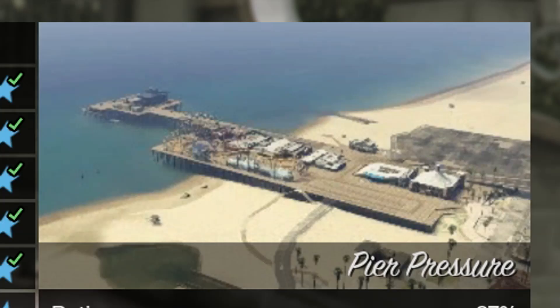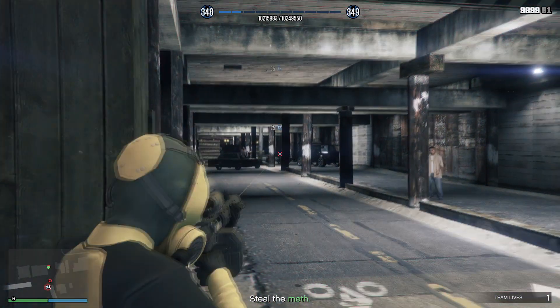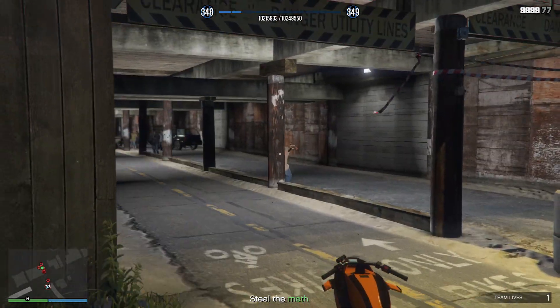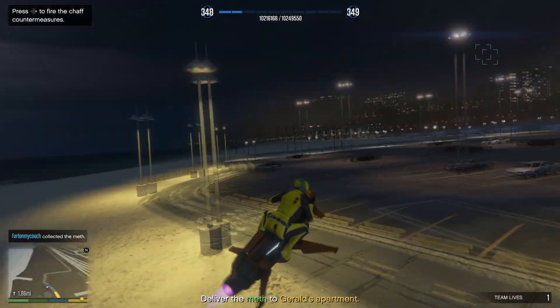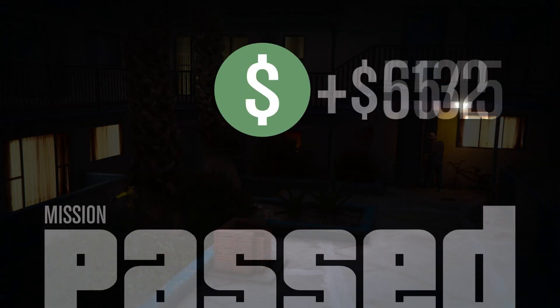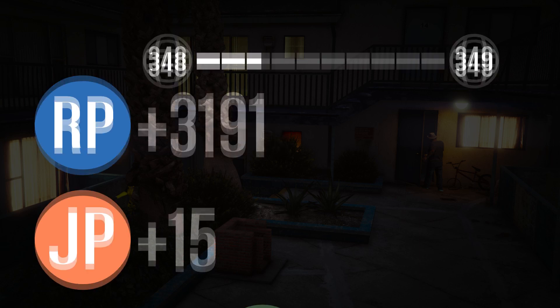For the next mission, Pier Pressure — simple, easy mission. Come over here by the pier. Under the pier, there'll be a whole bunch of NPCs just chilling — like 10 or 12 of them. Go ahead and take them out. Once you've taken out all the NPCs, go ahead and pick up the stuff on the floor, get yourself out of there, and go to Gerald's apartment. You get yourself $18,000 and over 3,000 RP for that simple, easy mission.